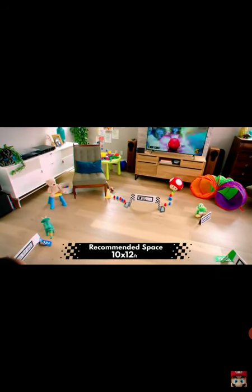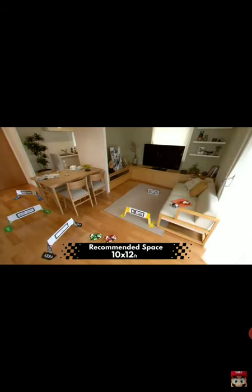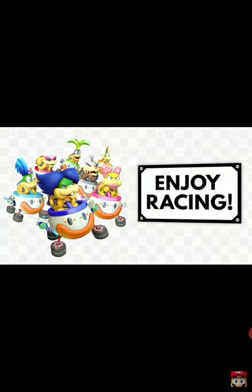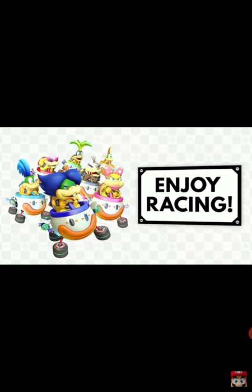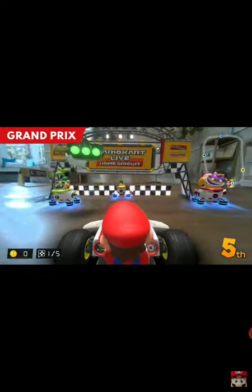It's recommended to have at least a 10 by 12 foot space to play. Whether your home is big or small, you can create a course that fits the space you have. Race in Grand Prix, where you'll aim for victory against Bowser Jr. and the Koopalings.